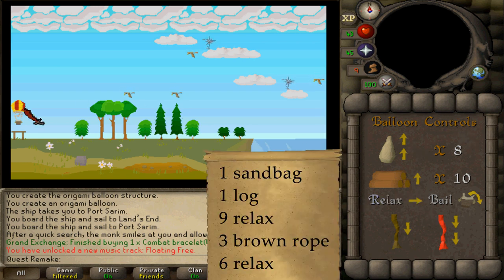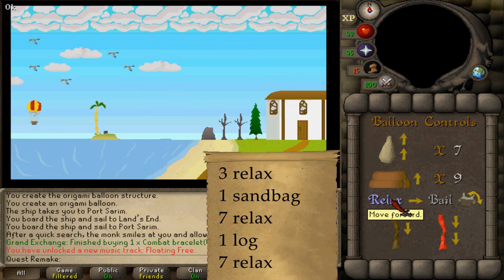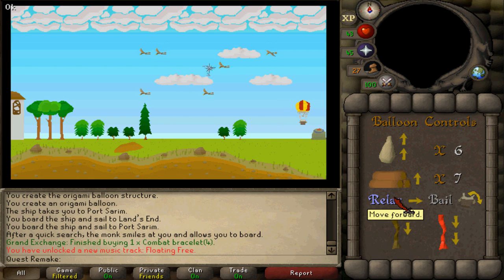Click on the icons in the balloon controls to move your balloon. First: 1 sandbag, 1 log, then 9 relax. Then 3 brown ropes, and 6 relax. Next: 3 relax, 1 sandbag, 7 relax. Then 1 log and 7 relax. Next: 7 relax. Then 1 red rope, 1 brown rope, and 4 relax to arrive in Taverley.